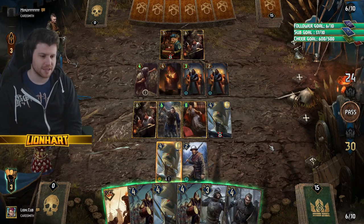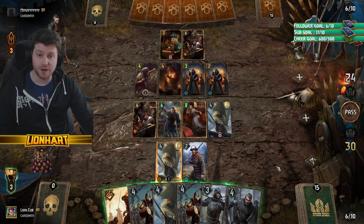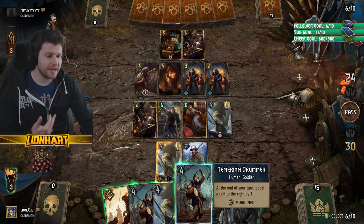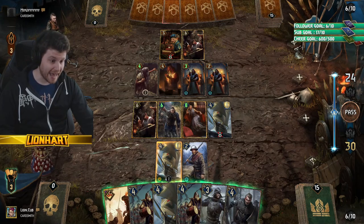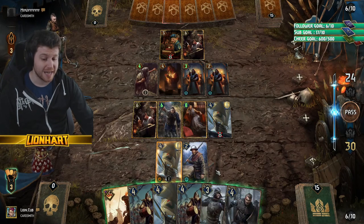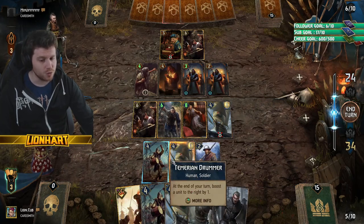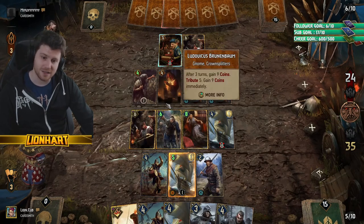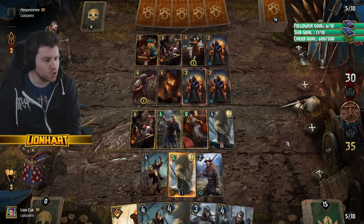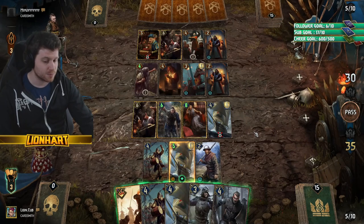At this point we always need to consider how much further we want to play into the round. We are currently up by 6 points going first as a blue coin player. The question is: if I play the Temerian Drummer, am I in a safe position? Is my opponent going to find a way to take over? I think we can afford to play it and crew the Kerak Frigate — it will allow us to have multiple engines a turn from now, and we'll be ahead by 11-12 points. That's a lot of points at this rank to try and find. So I'm not too worried right now.